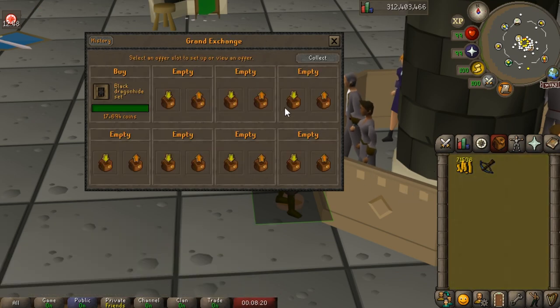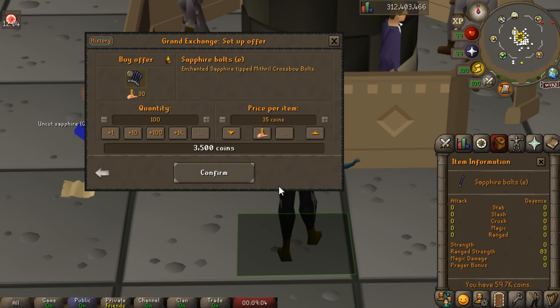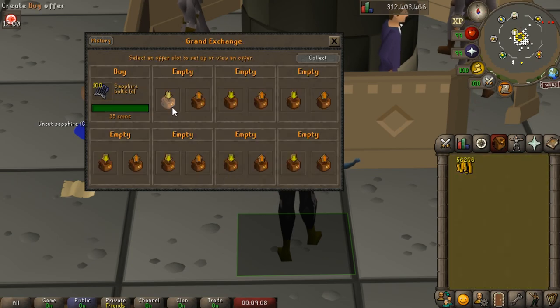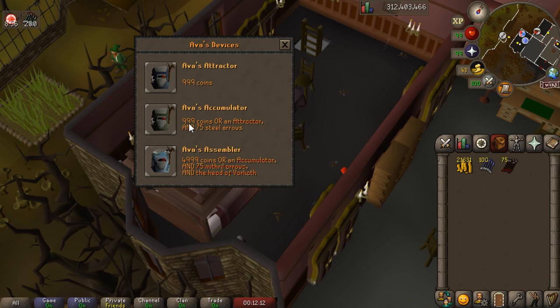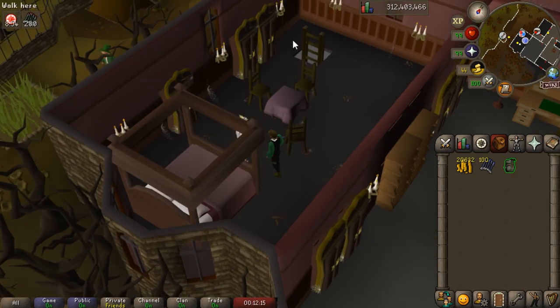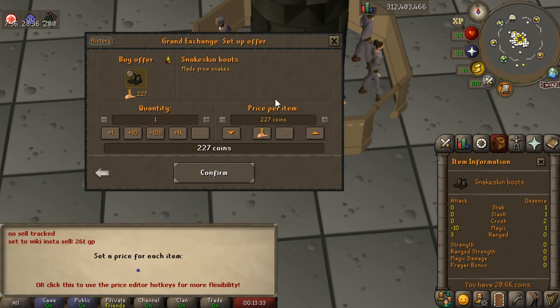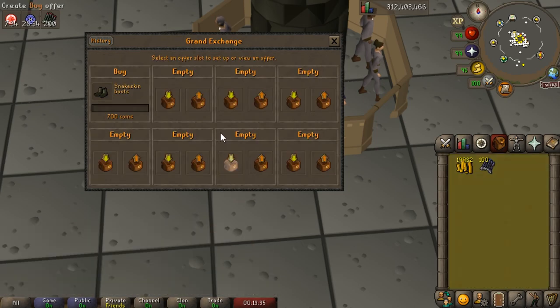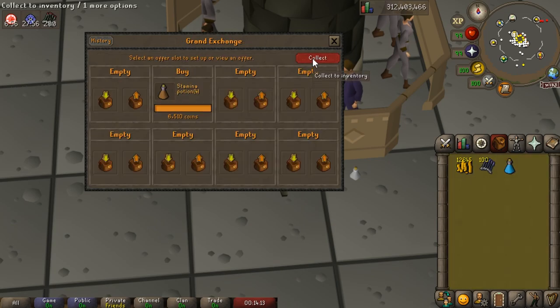Alongside it, we're going to get full Black D'hide because it's also quite cheap, and we grabbed an Amulet of Glory as well. The next most important piece of equipment are our bolts. We're going to grab Sapphire Bolts Enchanted, and of course some Enchanted Ruby Bolts. These are going to use up most of the rest of our money. We'll also pick up an Accumulator for about 1.5k and Snakeskin Boots, because they are dirt cheap. With all that spent, we only have 20k left.